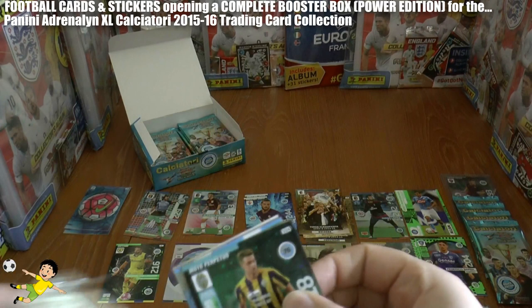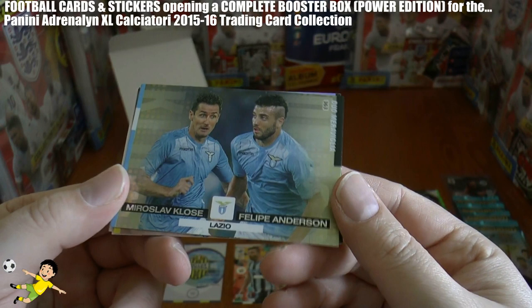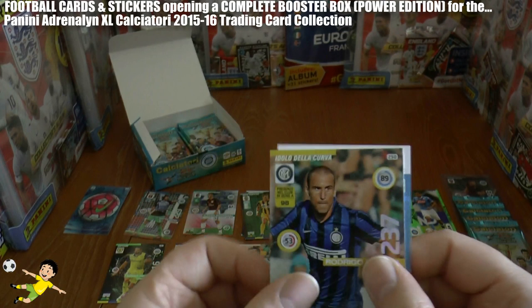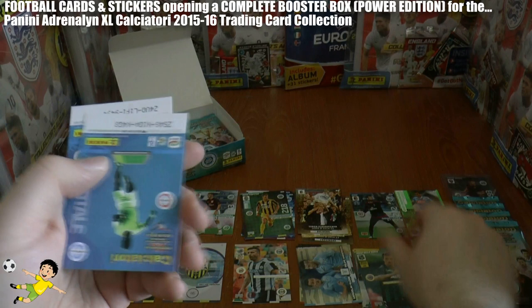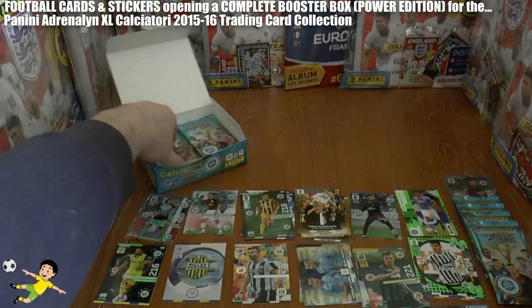Pack 5: we have Giacobbo Salah of Verona, followed by another duo card — Miroslav Klose and Felipe Anderson of Lazio. Then fans favourite Rodrigo Palacio of Inter, and another fans favourite, A Serbi of Sassuolo. A new generation — Alvaro Morata, of course now returned to Real Madrid. And finally a base card, Peluso.